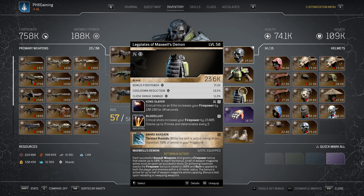For the leg pieces — the last piece of Maxwell's Demon — we've got bonus firepower, cooldown reduction, and close range damage again. We've got King Slayer: critical hits on an elite increase firepower by 138 for 10 seconds. Keep in mind your firepower number will increase every time you level up, so the numbers I'm referencing may differ from yours.